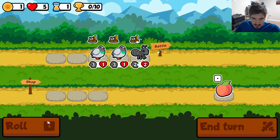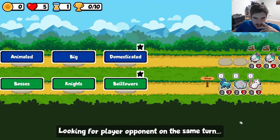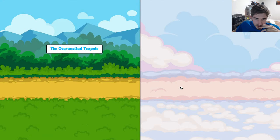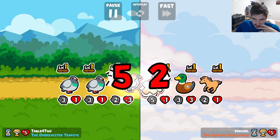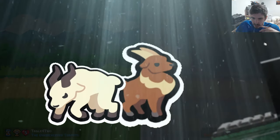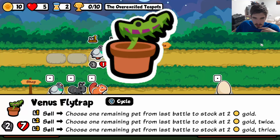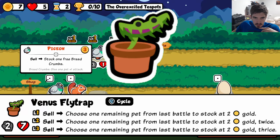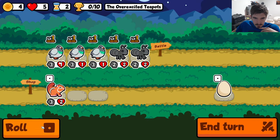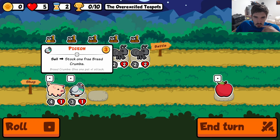Everyone is all hyped up about the Tofu Peach of Immortality build, but what if I told you there was an equivalent unit for pets as well? A pet so powerful it can drag the Tang Squad archetype out of the dumpster and thrust it into the spotlight. This is of course the Venus Flytrap. The build takes a bit more finesse than the Sauropod spam, but when played correctly, this build can pivot from zero to hero in a single turn. Let's check it out.